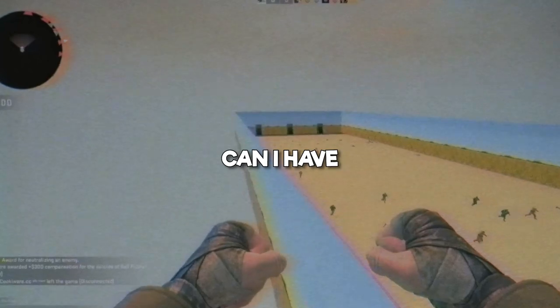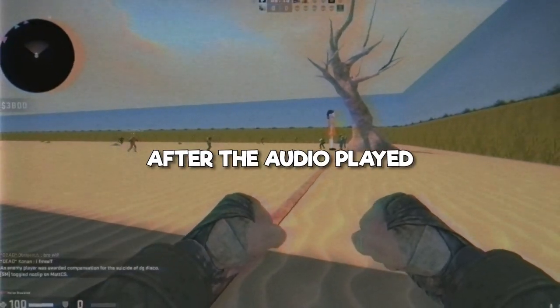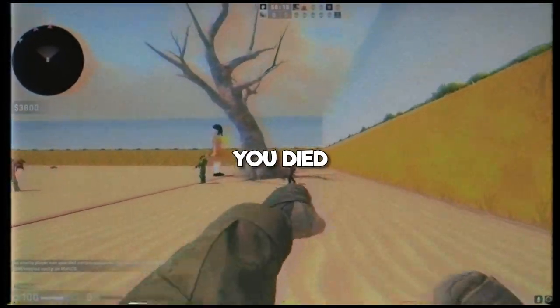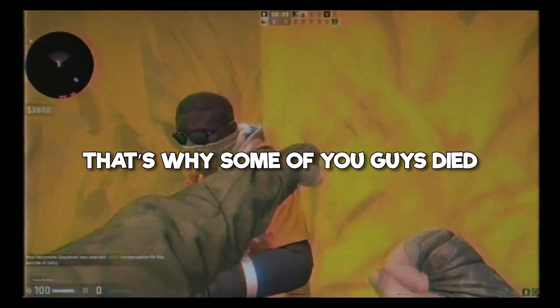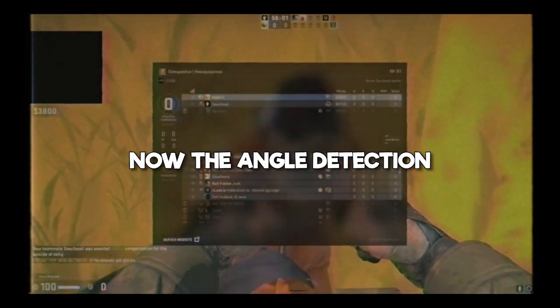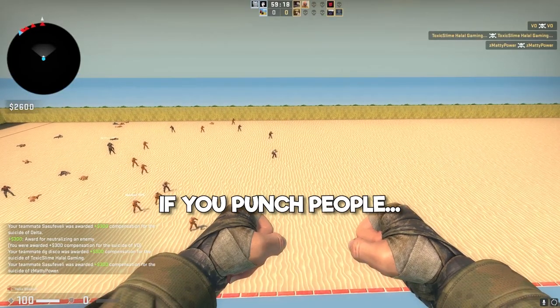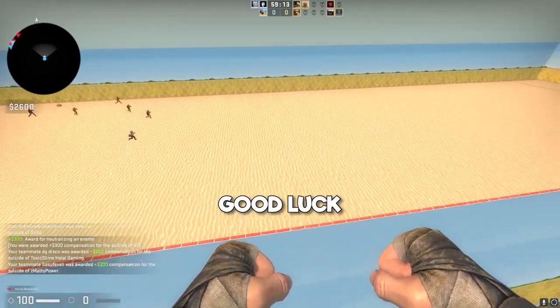Okay guys, can I have a minute? Angle detection was on — if you moved just a little bit after the audio played, you died. Even the slightest input and you died. Your character slides after you stop moving; that's how CSGO mechanics work, that's why some of you died. Now the angle detection will be turned off, so you can walk and look around. If you punch people, they die. Alright, we're getting into round two. Get ready, good luck.